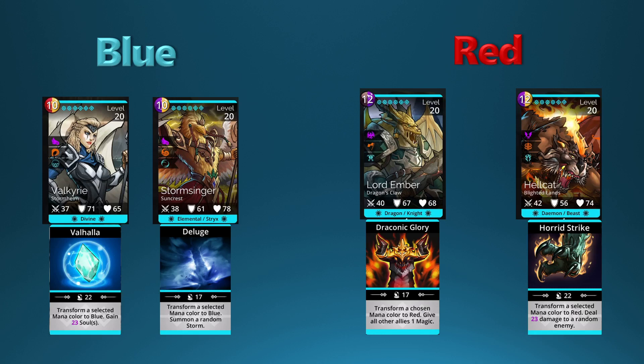You can do the same thing with Storm Singer as well — that one will also summon a random storm when you cast it, but it uses a different color: purple. It's good to use one of these mana converter troops with colors of other troops you're converting to. So if you have a powerful blue legendary troop, you can include Valkyrie or Storm Singer and create a lot of mana for that troop.